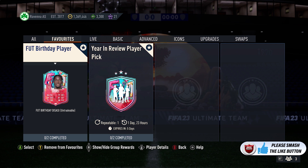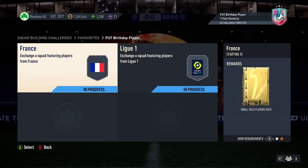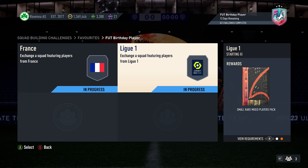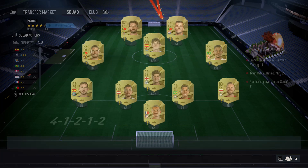So at time of recording, currently got around 90,000 coins to complete. You do get two packs back as well — a small gold players pack and also a small red mix players pack for the very first squad just here.